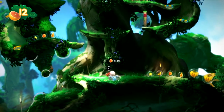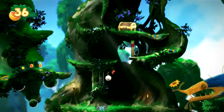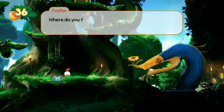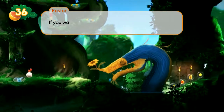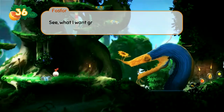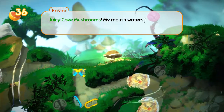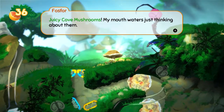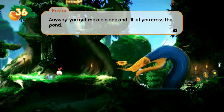I need 30 of these — I only have 12. Where do you think you're going, postmaster? This is my pond. If you want to cross, you're going to have to pay the toll. What I want grows in the high cliffs above — juicy cove mushrooms. My mouth waters just thinking about them. You get me a big one and I'll let you cross the pond.